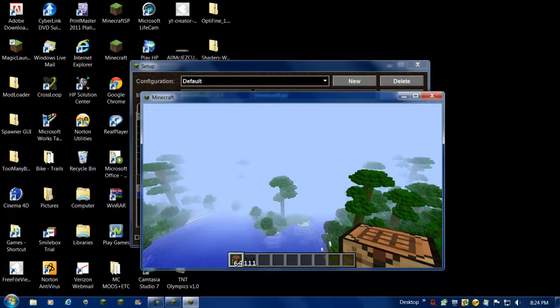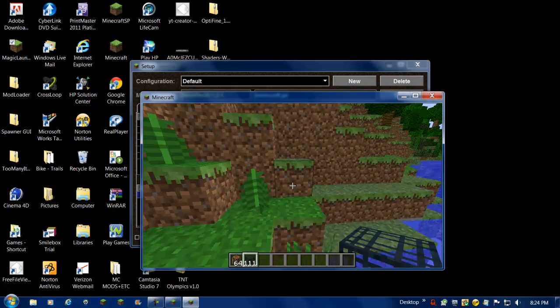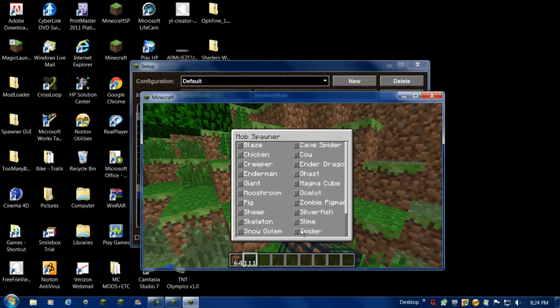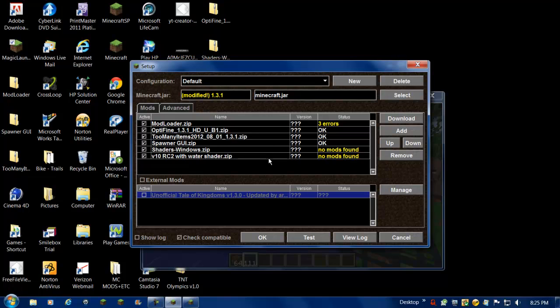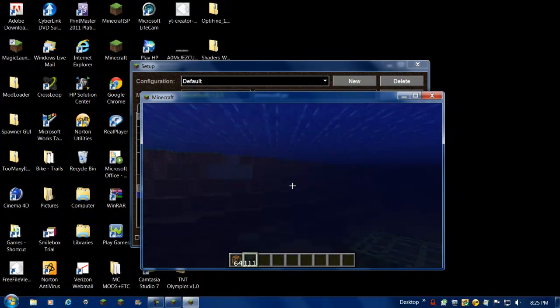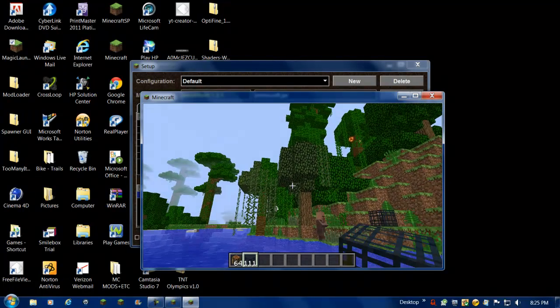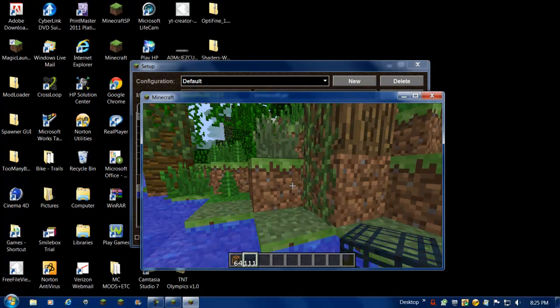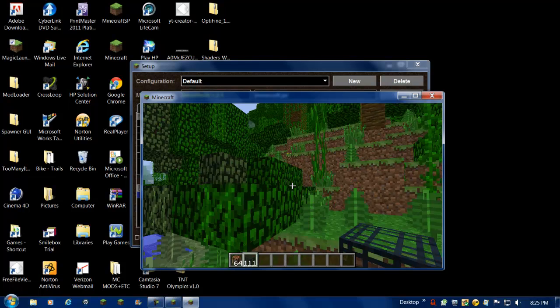I normally don't record Minecraft with Camtasia Studio — I edit with that and Sony Vegas. But Mob GUI works just fine. Alright, so that works perfectly. We had shaders and water shaders — this is honestly the first time I've heard of this mod and I want it very badly. It's really laggy right now because I'm using Camtasia Studio, but other than that it's an easy fix with Optifine. Right now without recording it's not lagging at all.